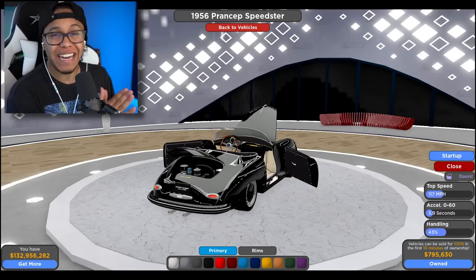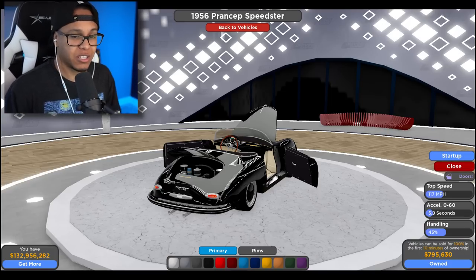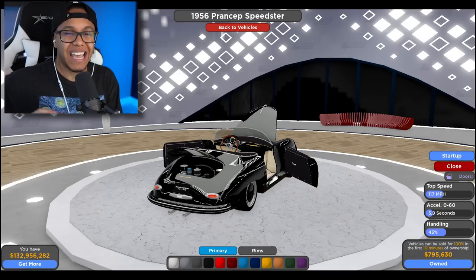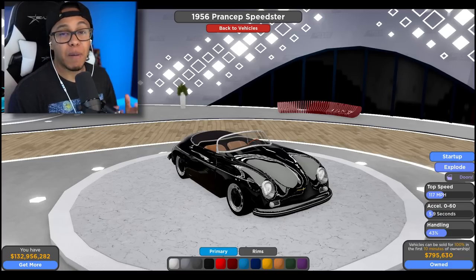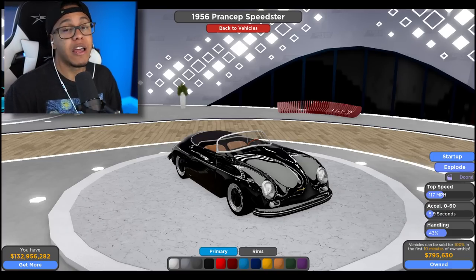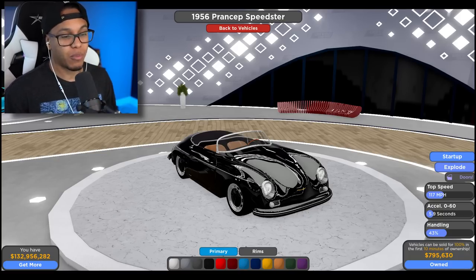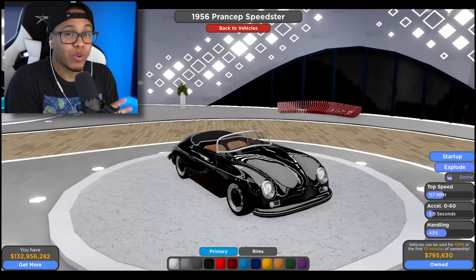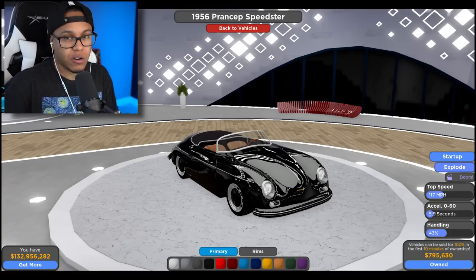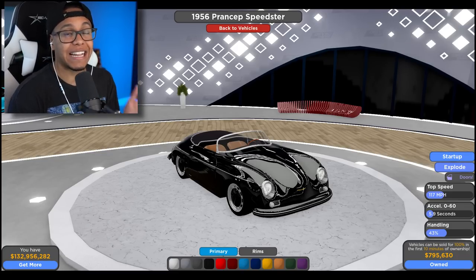This car comes in at a whopping $795,000. I don't know which of these cars is limited, so don't ask me. It has a handling of 43%, zero to 60 is about 5.9–6 seconds, top speed 117 miles per hour. This is for you collectors out there — let me know down below if you're a collector. This one is specifically for you. I'm actually starting to really like this car. If y'all like this car, let me know down in the comment section below. This is fire.